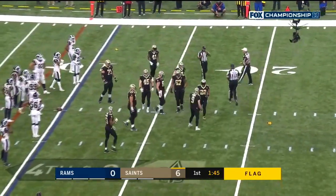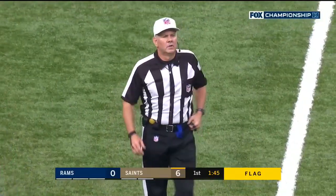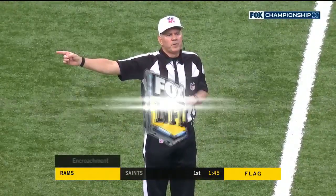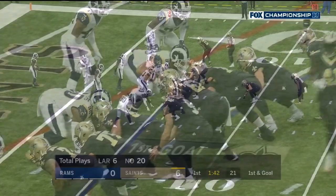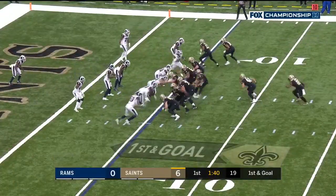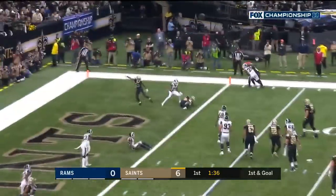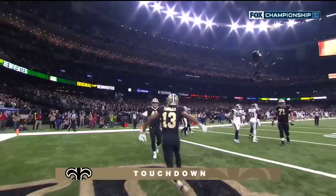They drew him offside — it appears encroachment. Up to the nine. Results of the fourth down — stopped by that Rams defensive front and Brockers. But Brees, looking for the line — pass caught for the touchdown by Garrett Griffin.